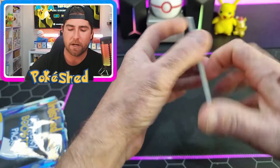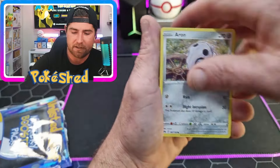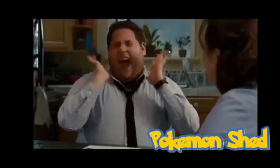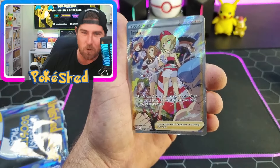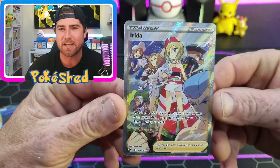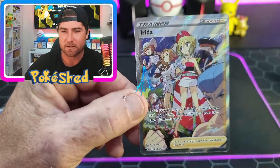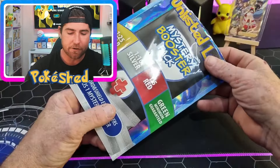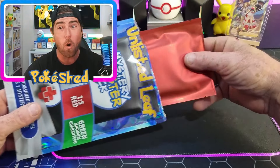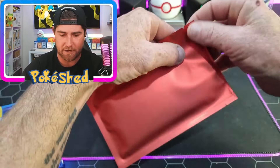You only need one good card from Crown Zenith and it'll pay for this whole mystery box. Starly - oh let's go! A reader galarian gallery! All right, we are nearing the end. Here is the unlisted leaf - what are we going to get? Green, red, silver? We've got a reader for good luck in the background. Fingers crossed. We'll take a red off the bat - let's go!